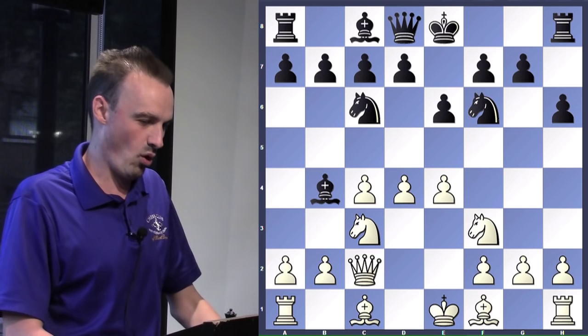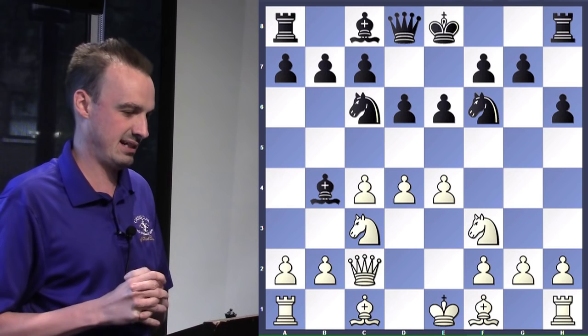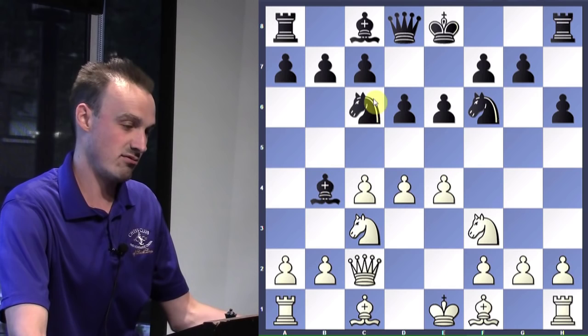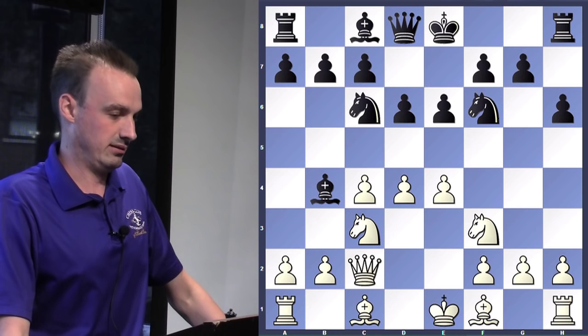Black plays the move D6, and now it's time for white to attack. You've got all these three pawns out here and you can do a lot of damage with them. Who is the only player protecting this bishop? The knight. So if we could try to get that knight out of there, maybe we can get a tactic going. It's not forcing, but it's good.